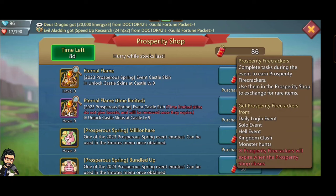There is also a limited time or temporary castle skin you can buy, but I really suggest you don't go for a temporary castle skin ever in this game. Let's talk about the permanent castle skin — the permanent castle skin 'Eternal Flame' costs 1500 firecrackers. You will get 20 firecrackers for daily login.